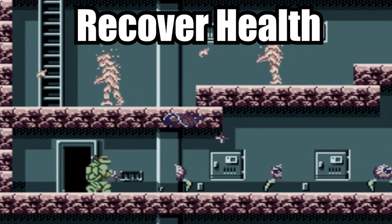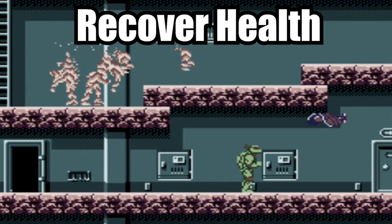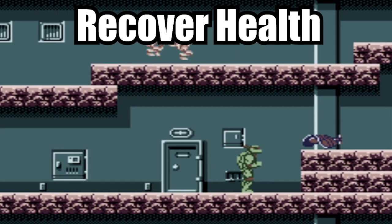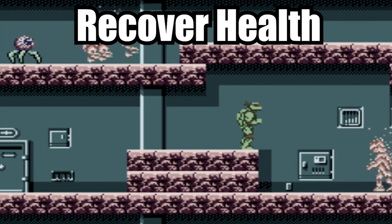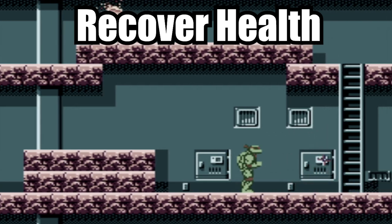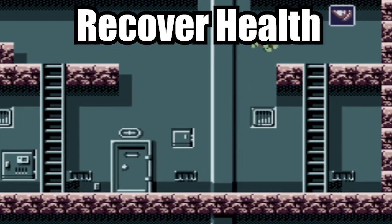After dealing with the dam section in Area 2, most likely you will have a little health. To get your health back, go to the far right of this building and collect a slice of pizza. Leave the building and rinse and repeat, continuing to do this until all the turtles' health is replenished. I know this can be tedious, but one of the reasons this game is hard is because it doesn't give us our health back between levels.